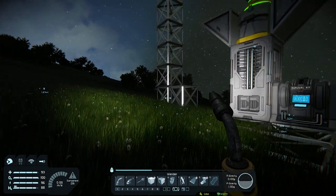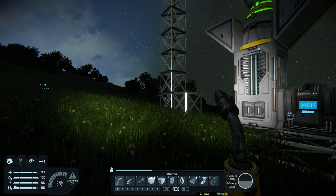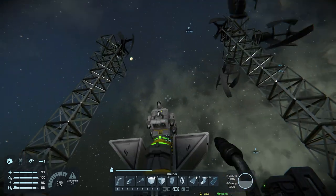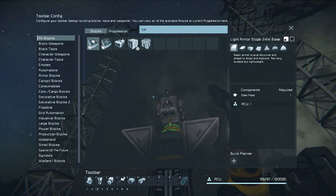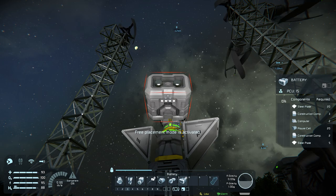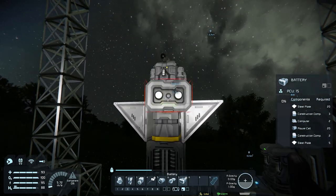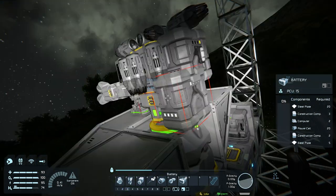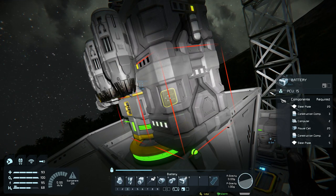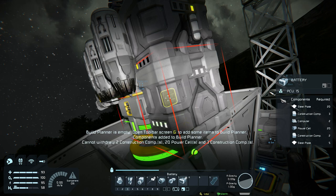We're also going to build a battery on the base, which will probably go underneath the pylon. Let's find our battery. I'm going to snap it in here and put this one in production. I'll put it in production through the little access port at the back of the miner — so this should now be put in production.